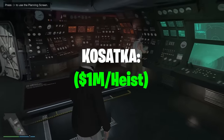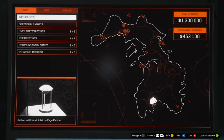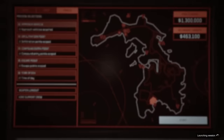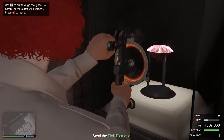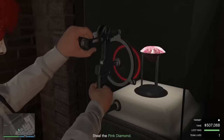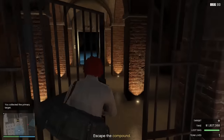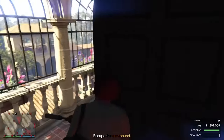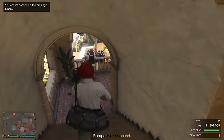At number one is the Kosatka Submarine. Yes, I know the Cayo Perico Heist keeps getting nerfed — it's been nerfed almost into the ground. But what's crazy is it's still the best way to make money in the game. Rockstar did put a massive cooldown on the heist: if you're doing it solo, you have to wait almost three hours to do it again. They also massively decreased the amount of money you're going to make, which means now as a solo player you're not going to be making $1.5 million per heist anymore, only somewhere around $1 million. But still, the fact that you can make about a million dollars in only one hour of work is something you can't do anywhere else in the game. For that reason, the Kosatka is still number one.